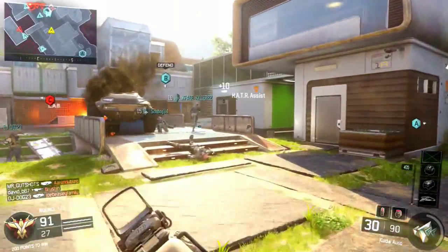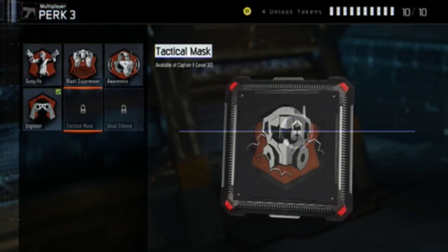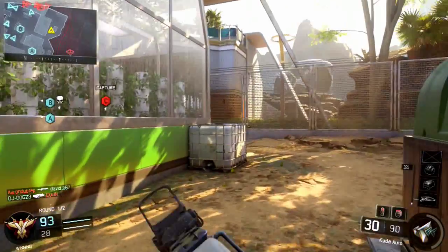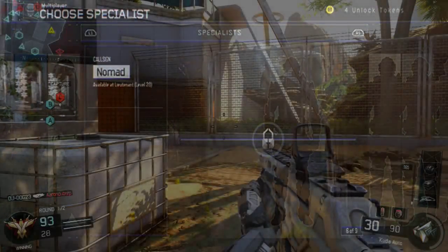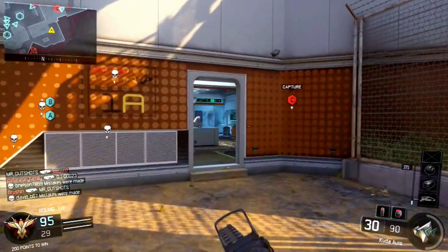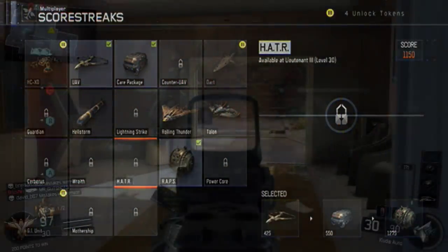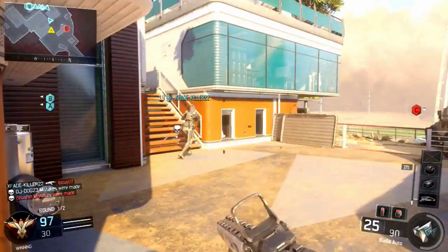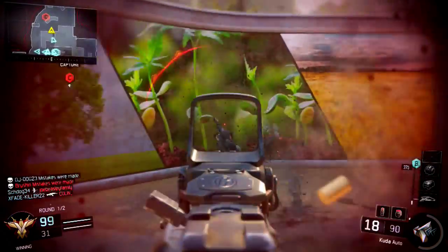Moving on to the perks, the only perk you unlock is the tactical mask, and that's in the perk 3 slot at level 32. For the specialists, there's gonna be Nomad at level 28 and Reaper at 34. The killstreaks is where it gets exciting — at level 30 you get the Hater, and then at level 33 you're gonna unlock the Power Core.